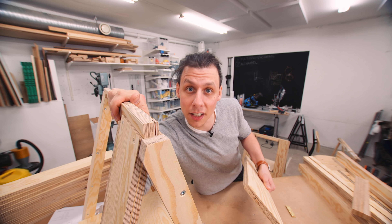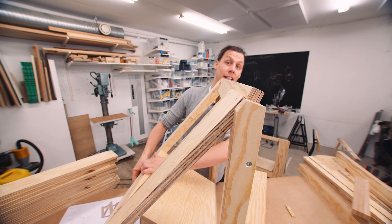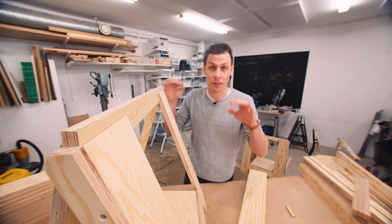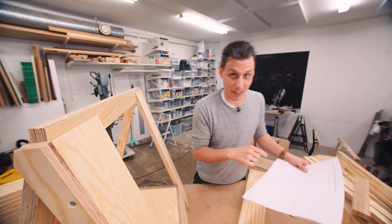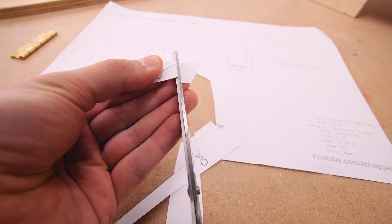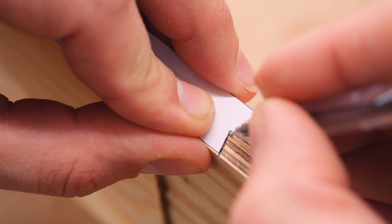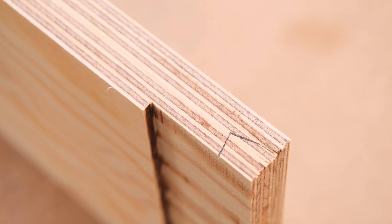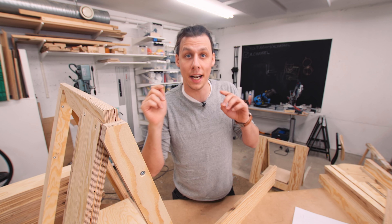Now onto the one oddly shaped piece of this entire build. To get the top piece to sit right on the inside of the legs, we need to cut out a little bit of clearance on the inside. I'm going to do that with a cutout template — I'll simply cut out the one-to-one template from the drawings, transfer that over to my parts, and cut it out on the bandsaw. You can also use a table saw or a combination of miter saw and handsaw for this.